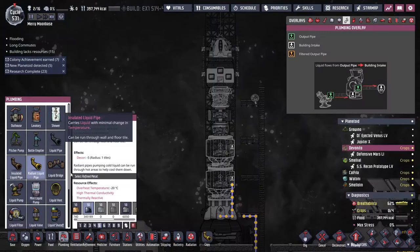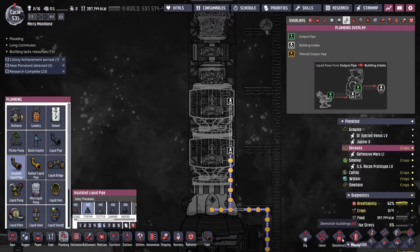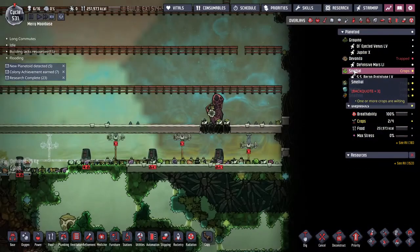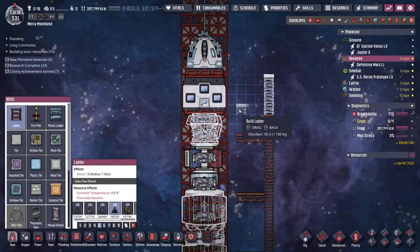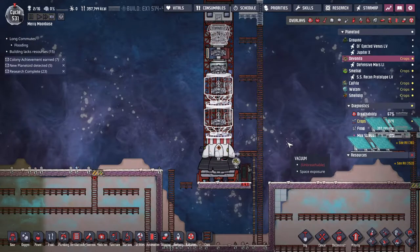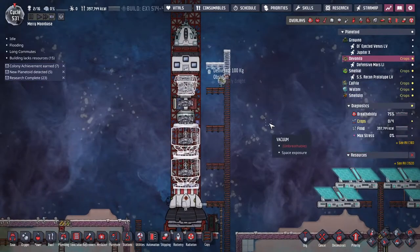And then we need... not Radiant Pipe. Alright, we are getting there. While they're building that, who's trapped? You think you're... yeah, that makes sense. I mean, you're not really trapped. You've got food, you've got a bathroom, you've got a bedroom. In terms of places to be trapped, that's pretty nice.